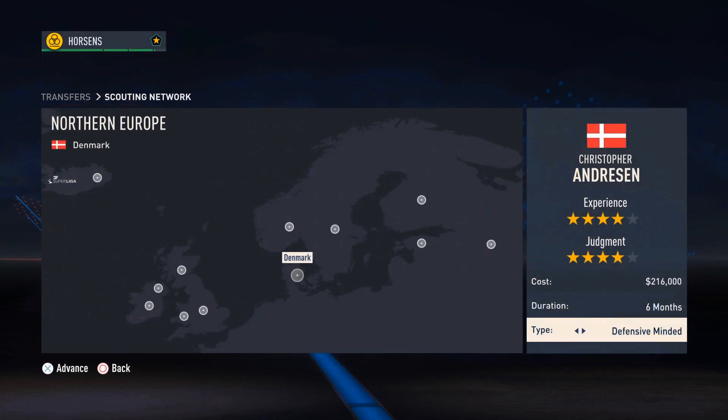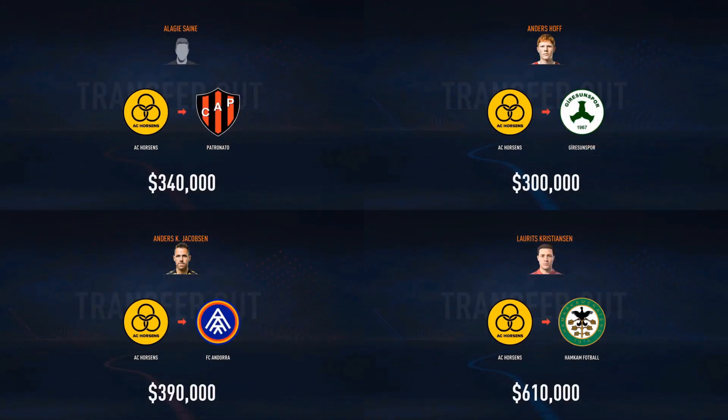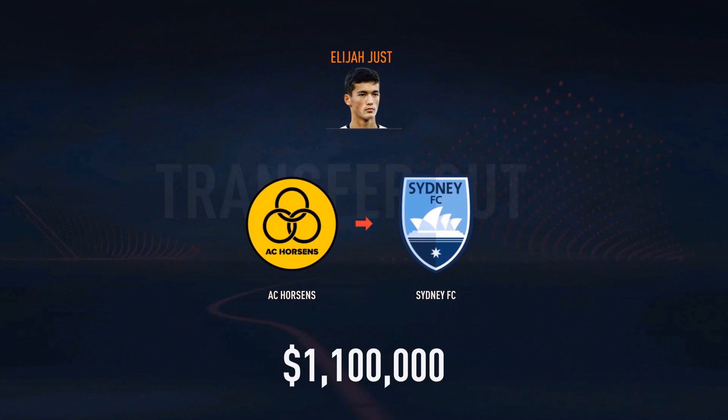Scouts now — going to Denmark for half a year to get some defenders, going to Estonia for half a year to get some strong players, and going to Russia for half a year to get some attackers. A couple other players have been sold — nothing that notable. Elijah Just has been sold to Sydney FC over in Australia, earning us $1.1 million.